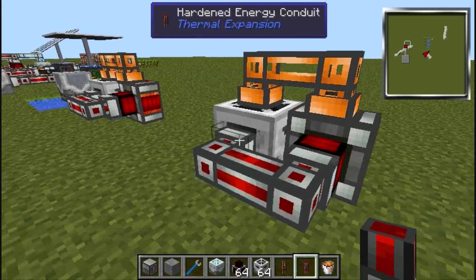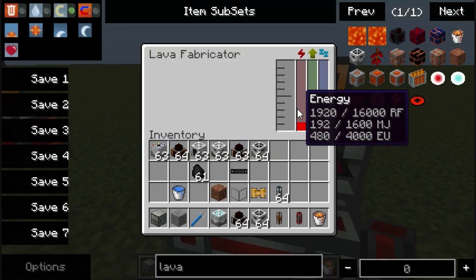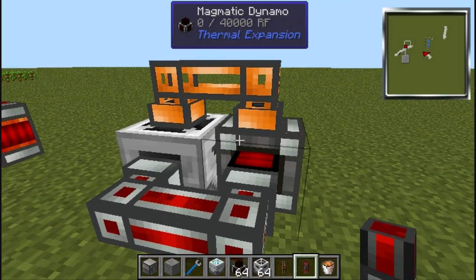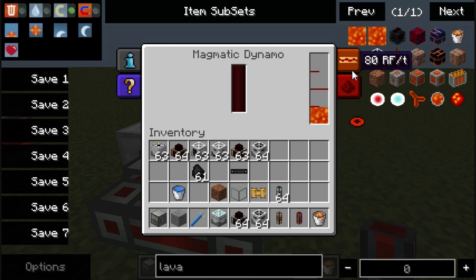The reason being is the lava generator takes more power to produce the lava than this can output. As you can see it is up, down, up, down, but it is slowly going lower and lower. So that kind of eliminates this.